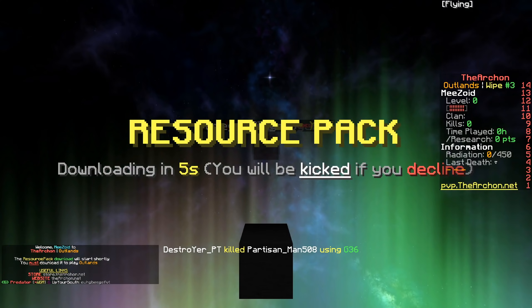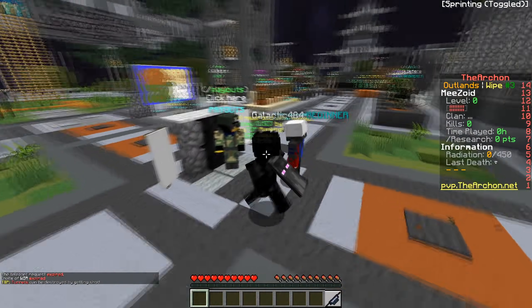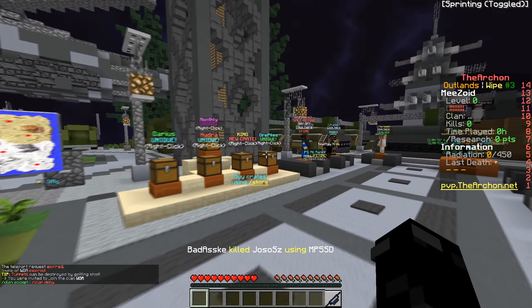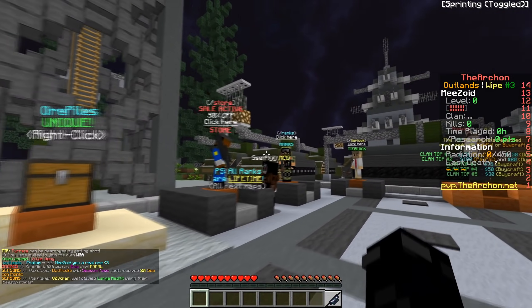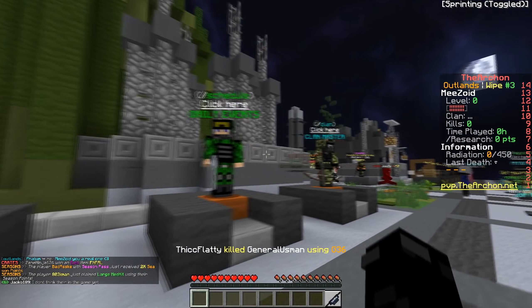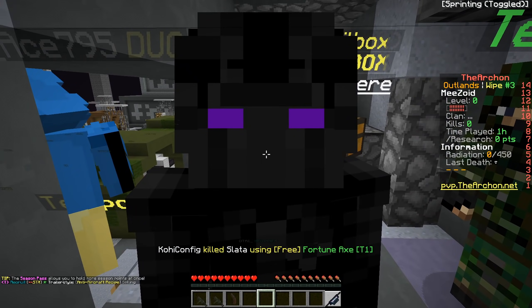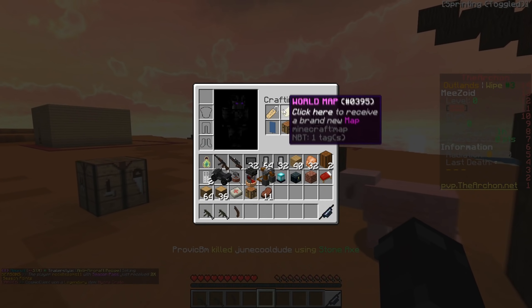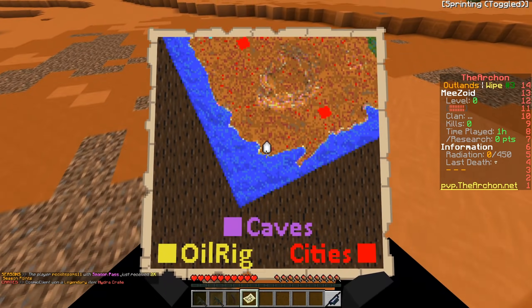We're heading over to Outlands right now — it just reset this weekend. Getting the custom resource pack on and we're in the Outlands realm. We spawned out here and there's a bunch of stuff — monthly crates, king crates, hydra, darius, ore piles, a store with all the ranks, tier lock, gladiator, ranking schedule, clan stuff, and block showcases for your base. We're going to teleport out into the real world and give ourselves a world map to see where we are located.